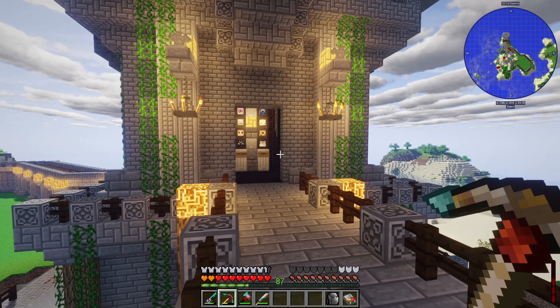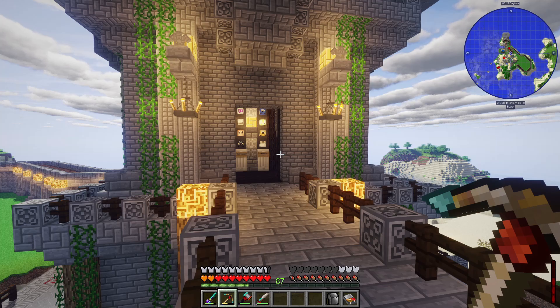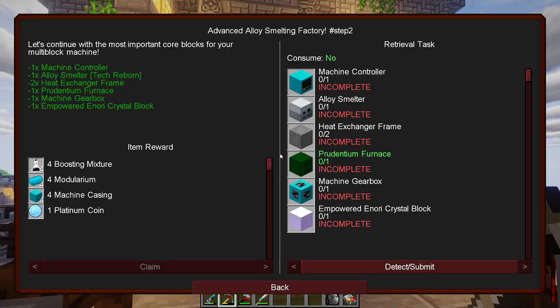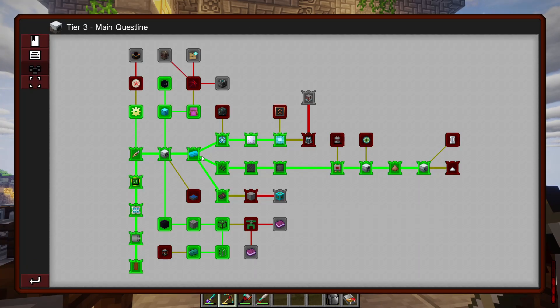Hey everybody, Syntax here. Welcome back to another episode of Dungeons, Dragons and Space Shuttles on the Patreon server and a new week of content. We did some work last week in tier three, and in between episodes I did a little bit more progression — went down here, made this energy storage upgrade, a chemical reactor, and also this industrial electrolyzer.